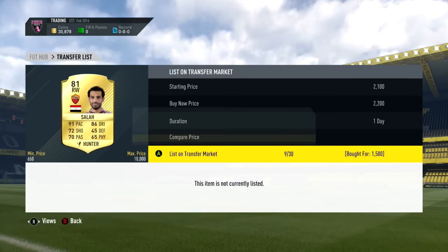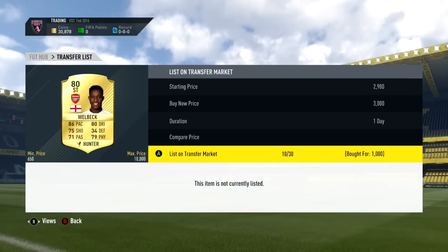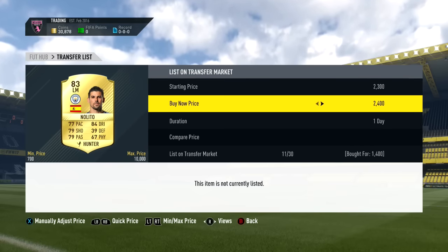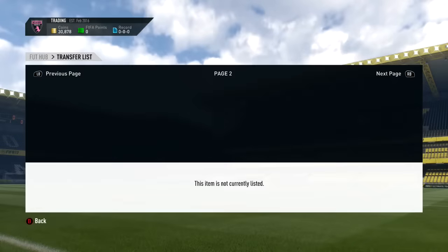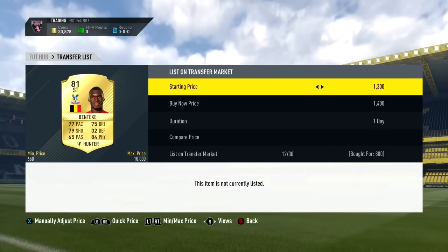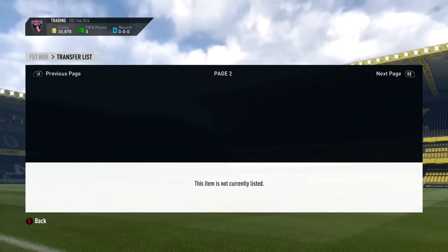Look at the profits we're making here. We get a Welbeck for 1,000 coins and list him up for 3,000 — that's about 2,000 coins profit. Not too bad at all. Nelito going for 1.4k, listing for 2.2k. We get a Benteke right here for 800 coins in Hunter and list him up for 2.4k.